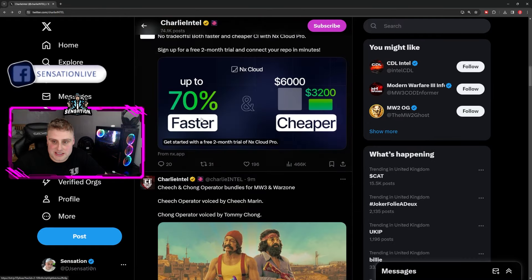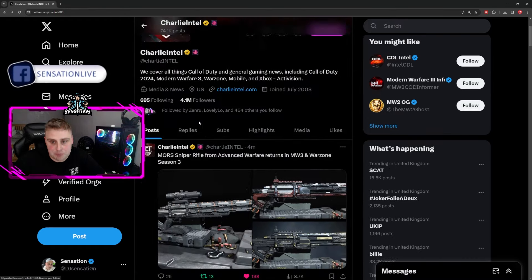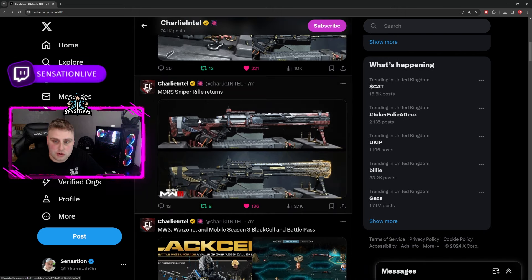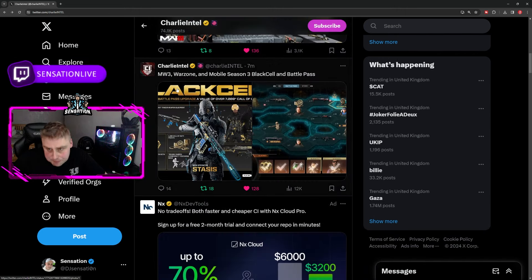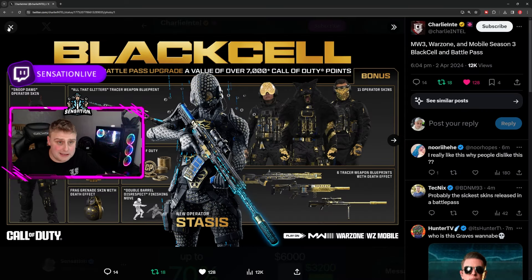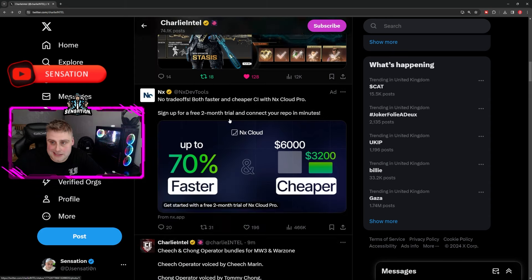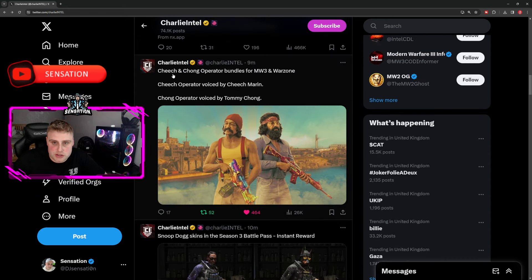This has been leaked — Charlie Intel is leaking so much stuff right now. There are new weapons from Advanced Warfare, there are also more sniper rifles being added into the game, and there is also a pack coming out on the mobile version as well. It says mobile Season 3 Black Cell battle pass.